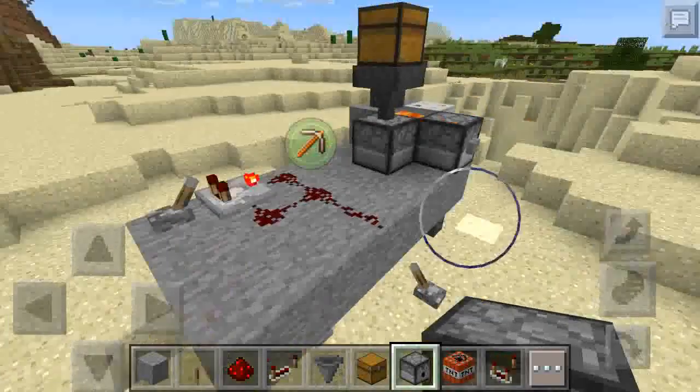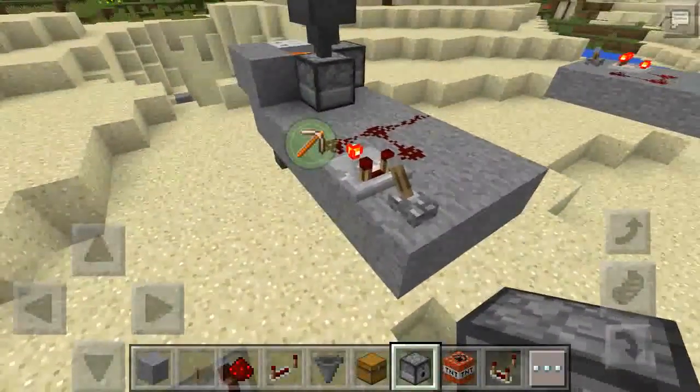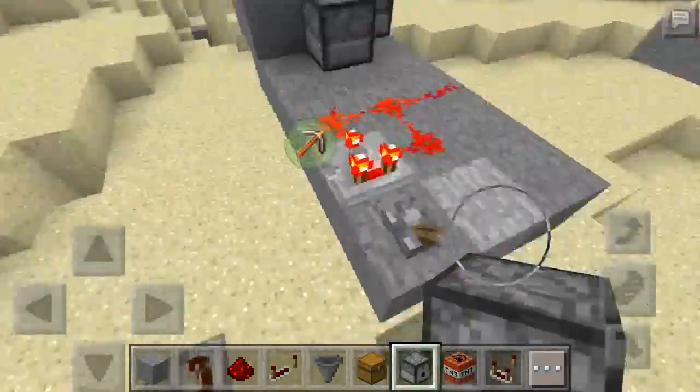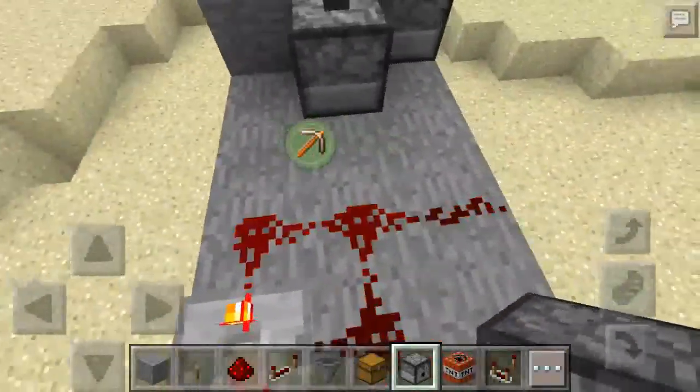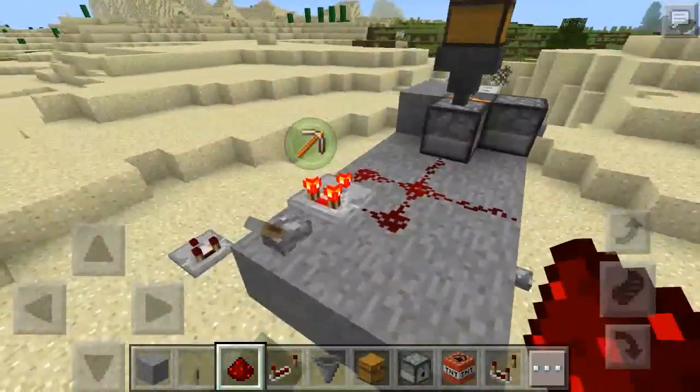And when you put a redstone comparator, make sure you click it. I clicked it on and I put three around it, so that way it does it on and off rapidly — so you get that rapid fire effect.